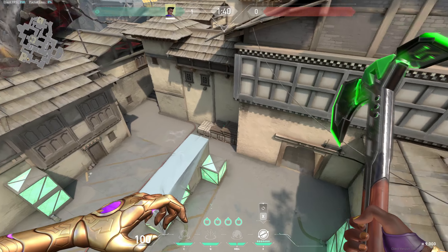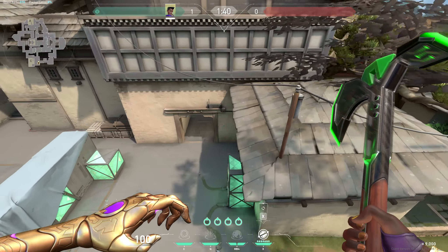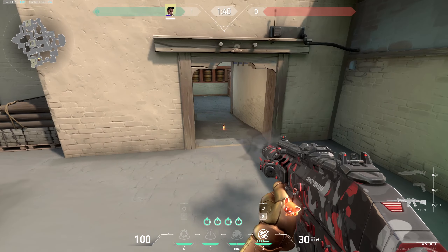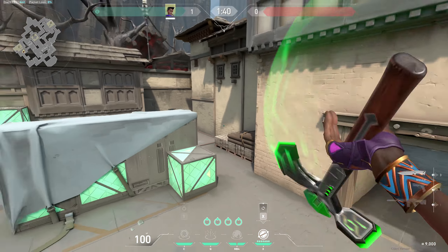Hello guys, welcome back to our channel at The Gaming Room. In this video, I will show you guys how you can alt C-side with Astra's ult so you can attack.